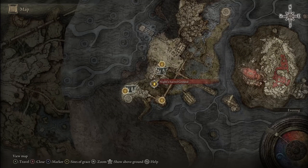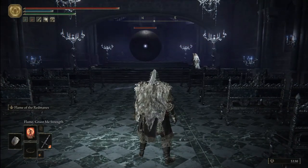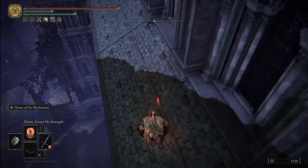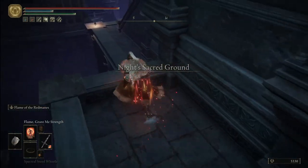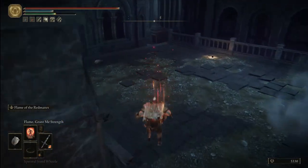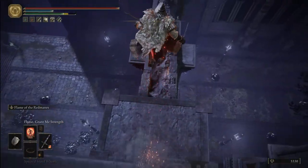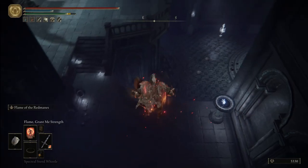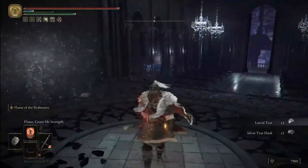The last of the Nokron tears is near the Night's Sacred Ground Grace. From this grace, go up the stairs, enter the building, and defeat the big metal ball there. In case you don't know how to reach it: from the Ancestral Woods Grace — the next one past the Mimic Tear boss — go down the roof, then drop down many times, past the Mimic enemies, through a little path, and one more drop. After you pass this path and drop again, there's the metal ball. The grace is after it. Defeat the giant ball and you'll get your larval tear.